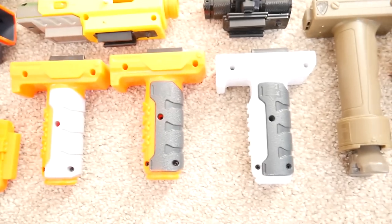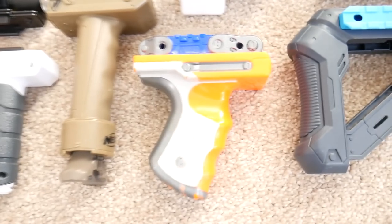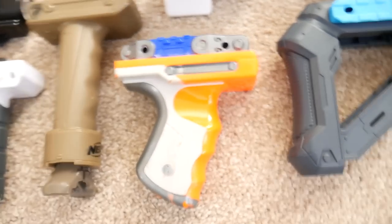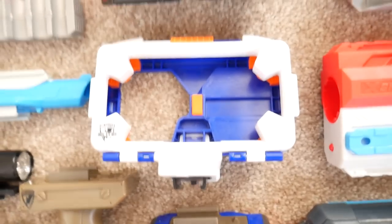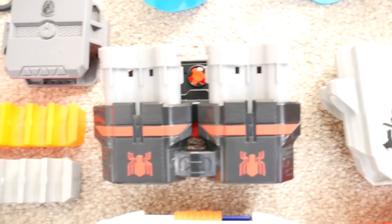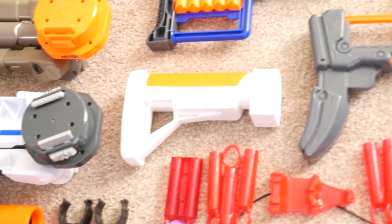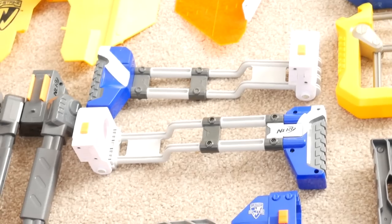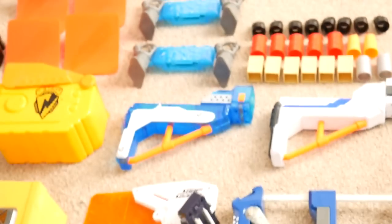At the bottom we've got three Retaliator grips — XD, original, and Sonic Ice — the Stampede pop-up bipod, and a custom radar grip from a spare Radar I had. Above that is the Elite iPhone holder. I've got a couple of holsters — the Spider-Man Homecoming holster with cartridges, a Side Strike holster, and some Rebelle holsters. We've got two Praxis stocks — one white and one green — the Stormtrooper stock, the Stockade stock, and two Elite Spectre stocks.